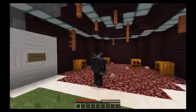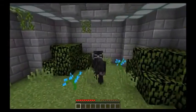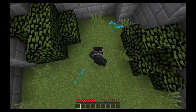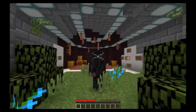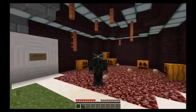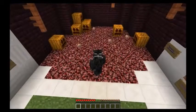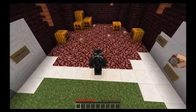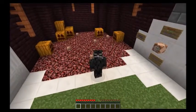You can see behind me some pumpkins, and over there you've got some lovely grass, some blue flowers, and a few bushes. If you look up above, you can see some undersea lantern-type things, and some fence posts — jungle wood by the looks of it — with a few mushrooms behind there. That's what it looks like at the moment.